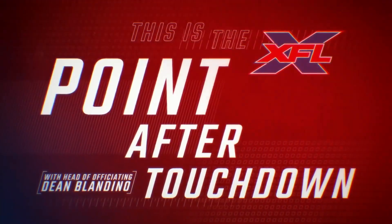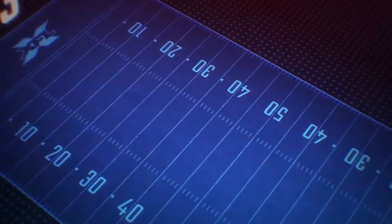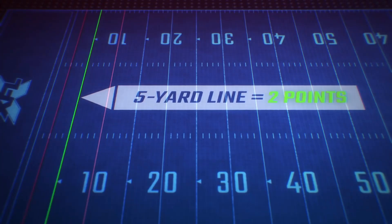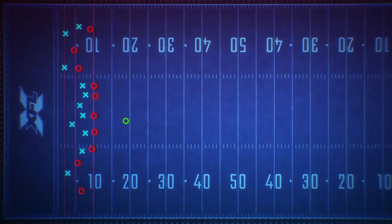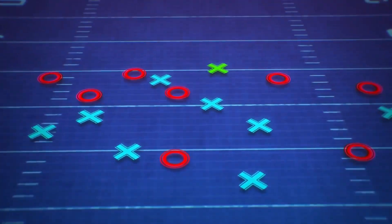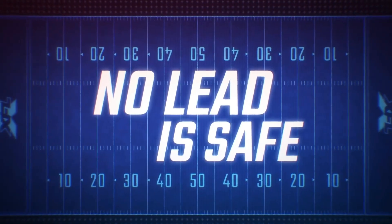This is the USFL point-after-touchdown — about raising the stakes and stepping up the strategy. The scoring team has three different point-after-touchdown options, and none of them involve a kicker. The first option is an offensive play from the two-yard line worth one point. The second is a play from the five-yard line worth two points. And the third is an aggressive play from the ten that earns three points. The scoring team's offense only gets one chance to convert whatever option they choose, and if they fail to convert, they get nothing. The defense can score too — if they get a turnover and return it to the opposite end zone, they get the same amount of points the offense was attempting. So now there are more chances for teams to come back, and no lead is ever really safe.